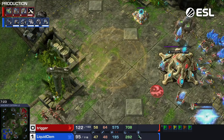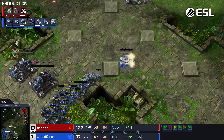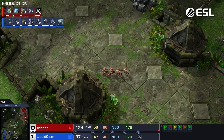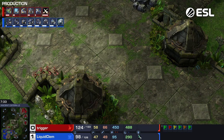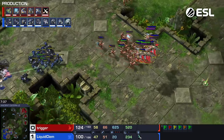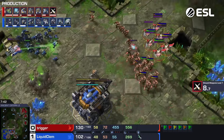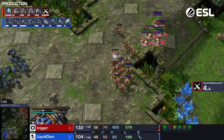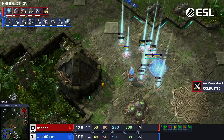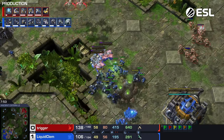He loses the Siege Tanks, but if he gets behind this wall — that's a third command center being built on location, by the way. I feel like Trigger minimum needs to force a cancel on that. If you're kind of playing back like this or you can get between the wall, it seems really hard for Trigger to get the engage he's looking for. More and more Zealots come out — I feel like I'm watching SOS almost right now.